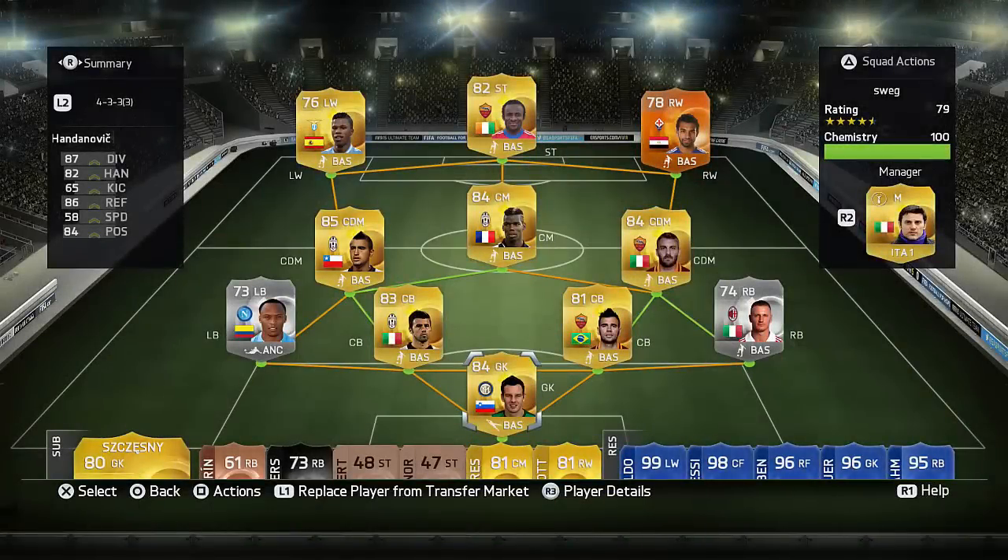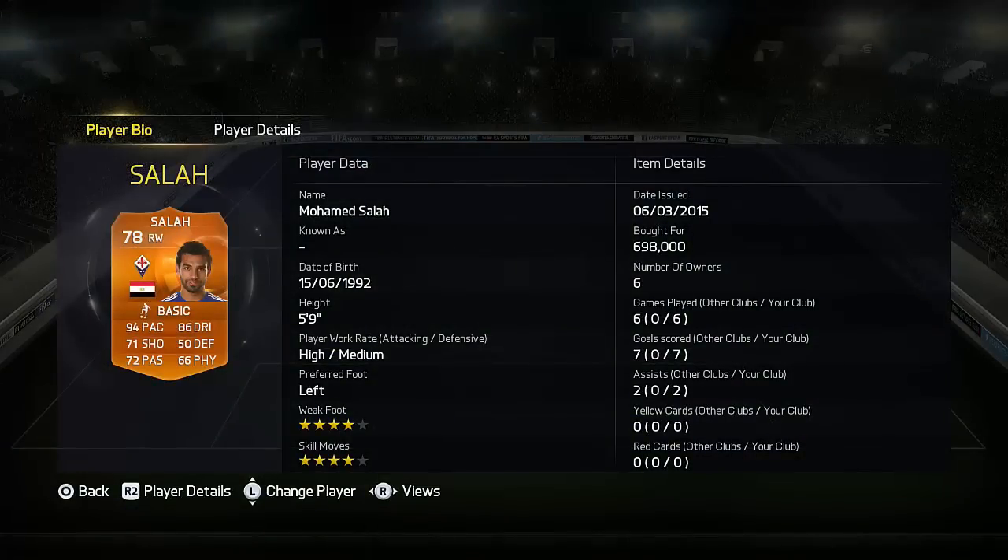Hey, what's up guys? It's CaptainViv here and welcome to this Man of Match Mohamed Salah review. As you can see, we have him in a very, very sweaty Serie A team because he is a very, very sweaty player. He's got 94 pace and 86 dribbling on his card.